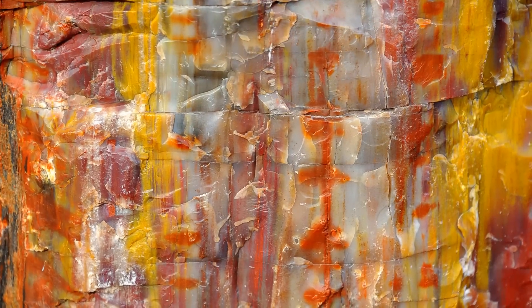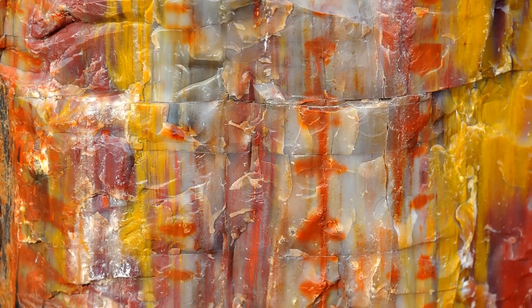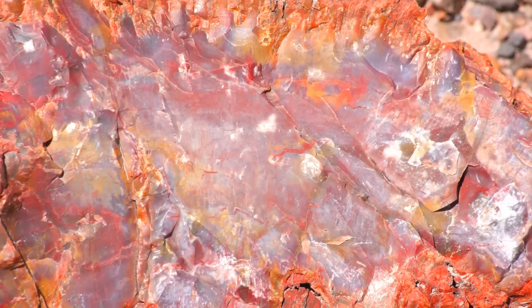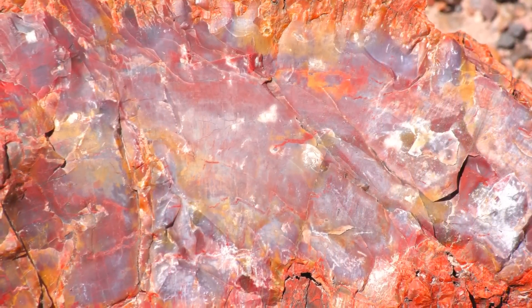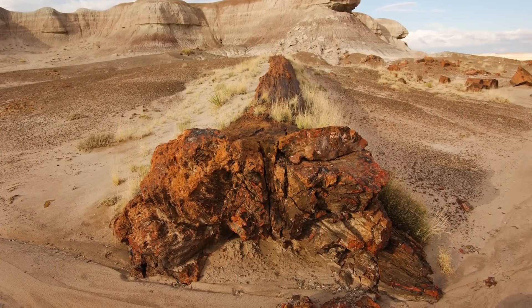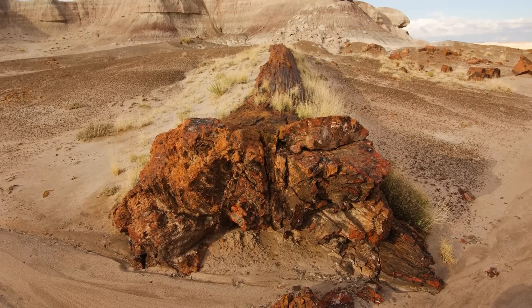The trees then underwent the final step in petrification — replacement — where all organic material was fully replaced by minerals like quartz. You'll notice that the petrified trees are various hues of red, orange, blue, and gray. This is due to mineral impurities like carbon, copper, and iron being incorporated. The full fossilization process can take up to millions of years, although it can occur more quickly.